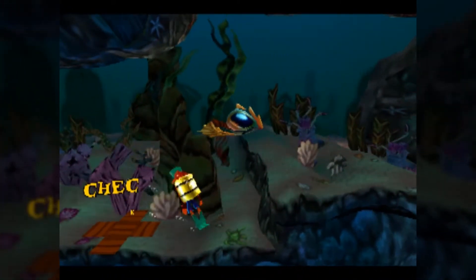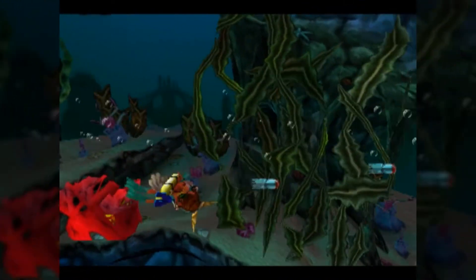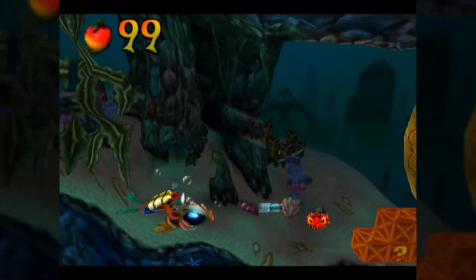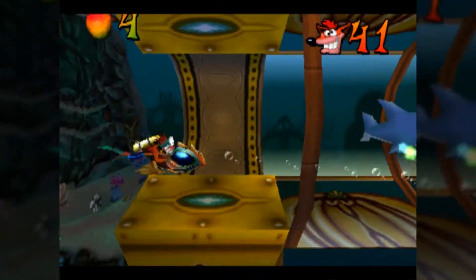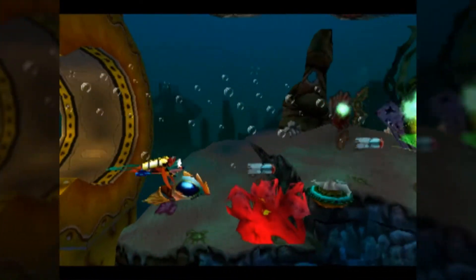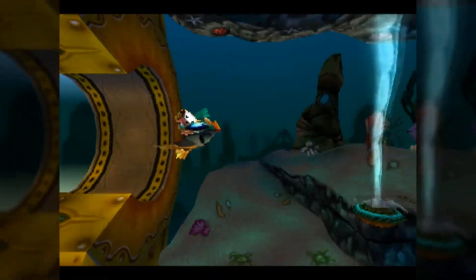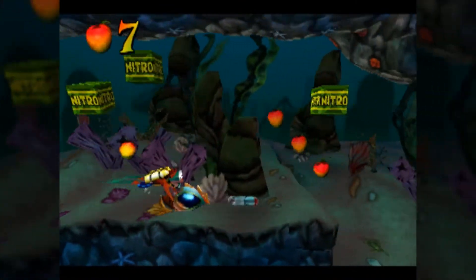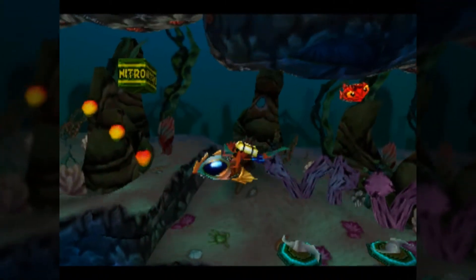We're getting close to the normal end of the level, but we're going to have to backtrack. Make sure you don't lose the submersible, because then you might lose your chance to grab some of the boxes beneath the coral. Here's the point where you need to be very careful — coming up is the exclamation point block we need to hit, but it's also where the standard end of the level is. If you're rushing too far forward, not only will you easily get hit by the nitro crates, but you might accidentally leave the level before you mean to.